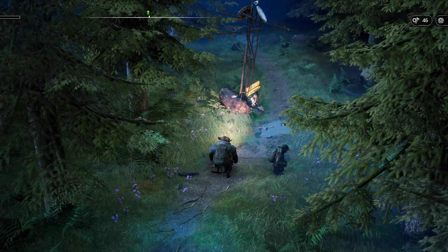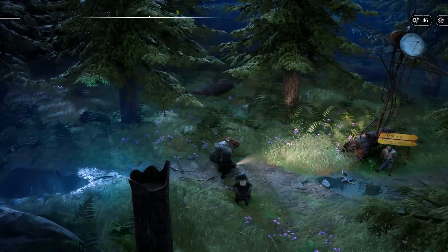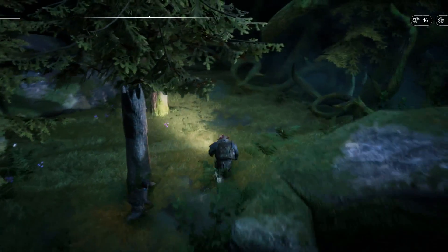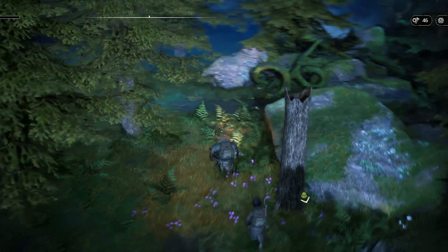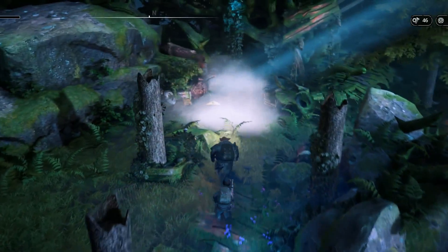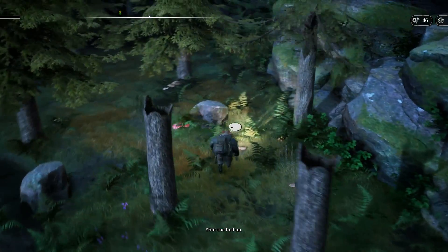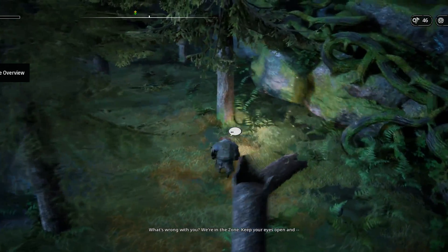Right now we are at the zone called the Metal Bird and we want to have a look around. In each of these maps we can collect scrap, weapon parts, and artifacts that we can either use as a currency or use the weapon pieces for upgrades in the base — and some other things we can talk about later.